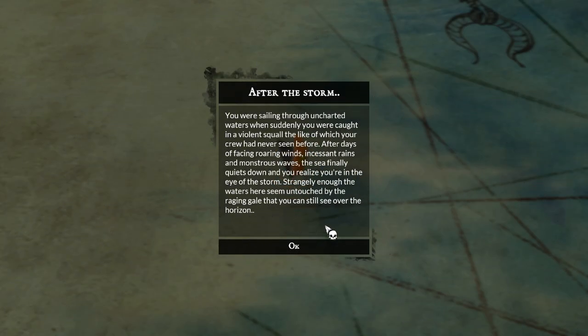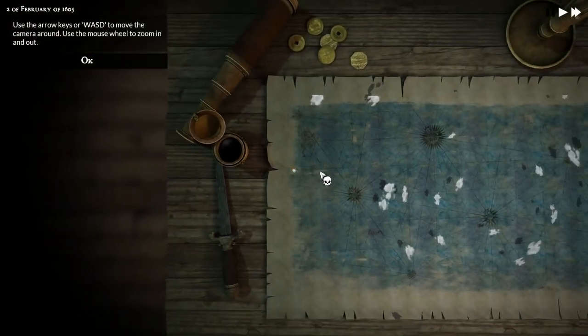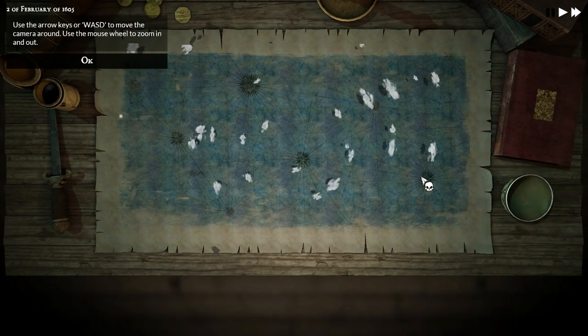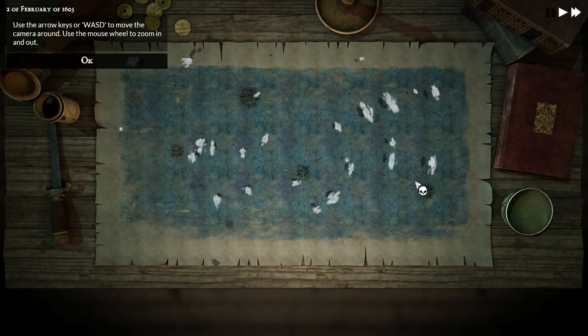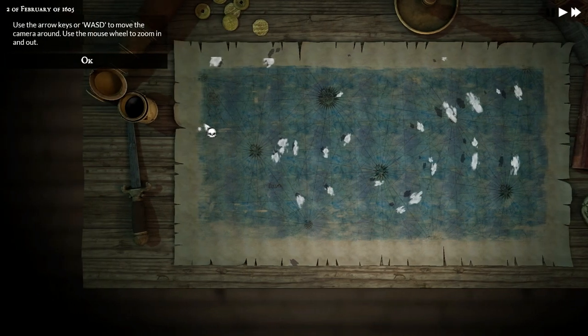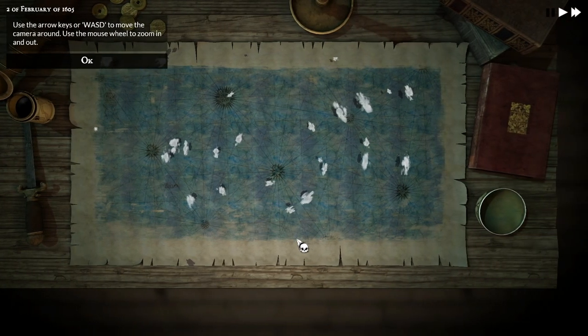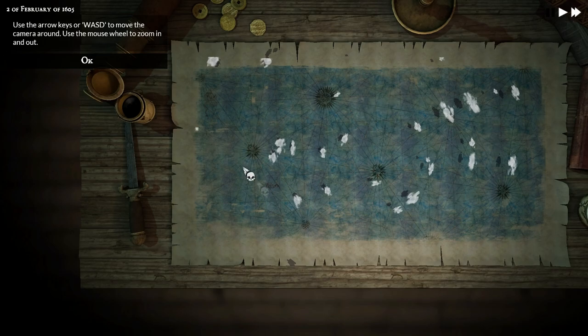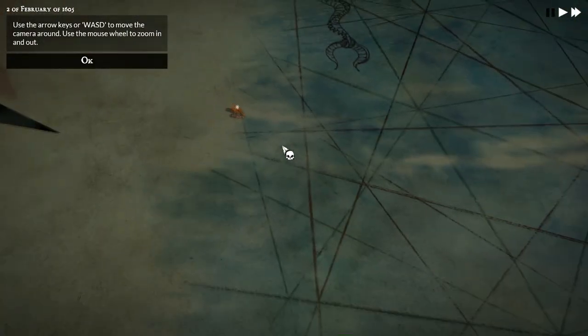After the storm, you are sailing through uncharted waters when suddenly you are caught in a violent squall the likes of which your crew has never seen before. After days of facing roaring winds, incessant rains and monstrous waves, the sea finally quiets down and you realize you're in the eye of the storm. Strangely enough, the waters here seem untouched by the raging gale that you can still see over the horizon. This is the map. I don't know if the map is randomized or not — I'd assume it is because it's a sandbox game. I do know the starting position is randomized.